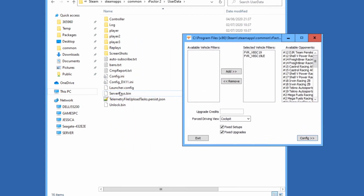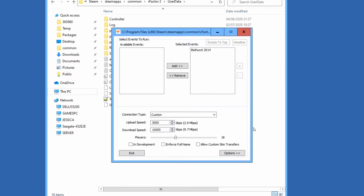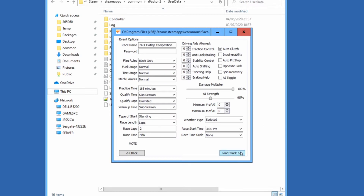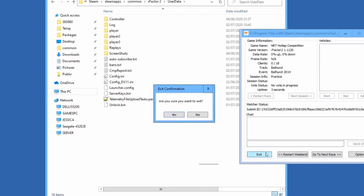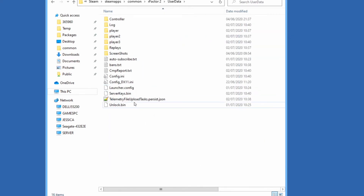Fire up your server now — you can see there's another file appear there: server keys, just running through anyway. As I say, you might not need to do this step if you've already run a server with modded content. So that's running. Once you've done that, exit. Either way, you should have that server keys.bin file on there.